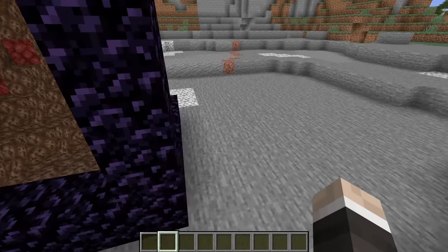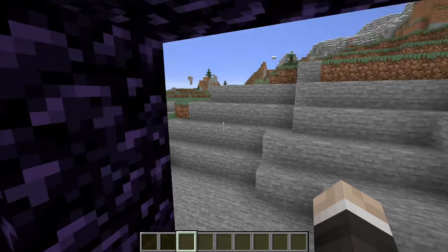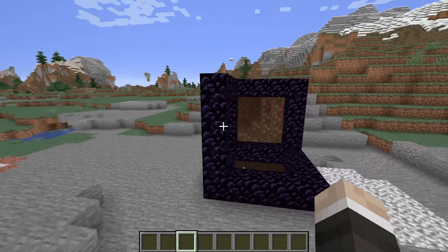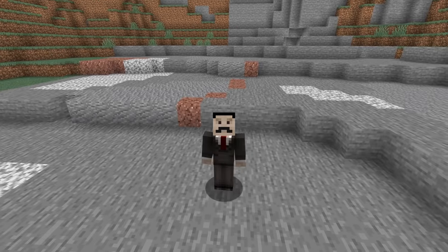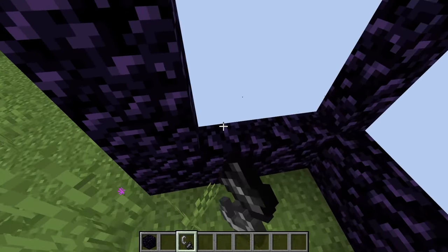There's just something so incredibly satisfying about seamlessly transitioning between the different dimensions, and none of the angles adding up and nothing really making any sense. It's fantastic. It's such a simple mod, but it is absolutely fantastic. And today we're going to be taking it to the next level by adding in some redstone — I want to create an impossible base in Minecraft.